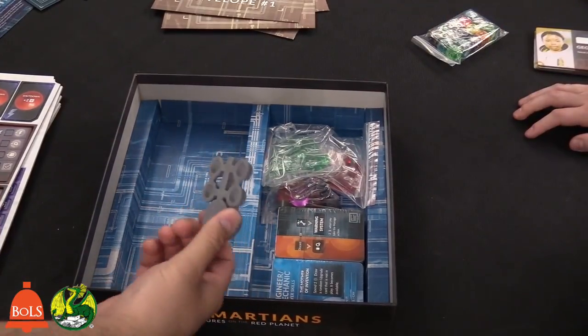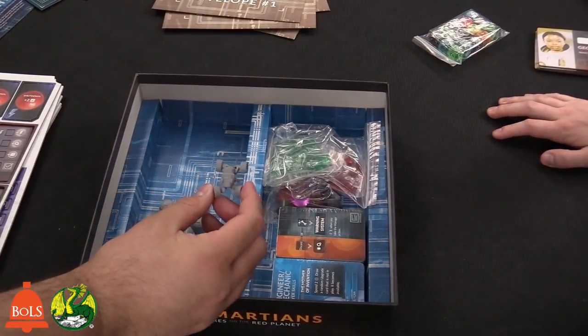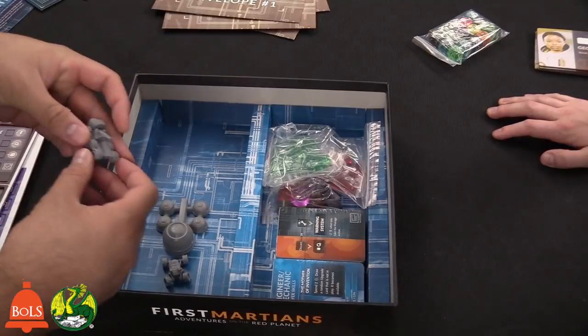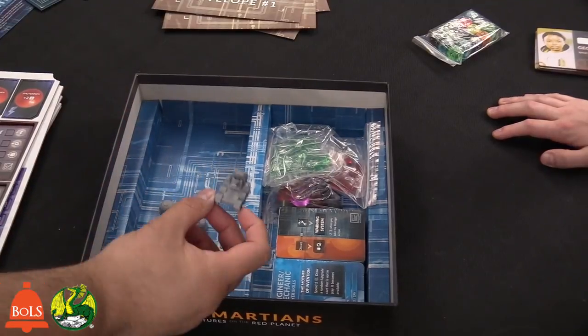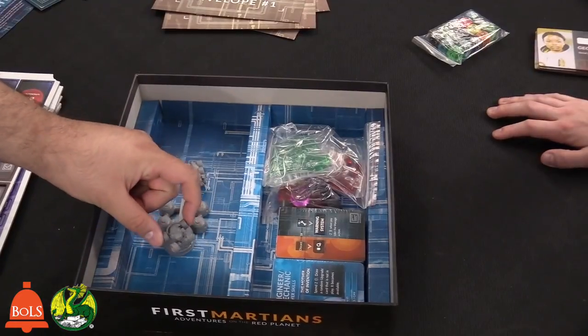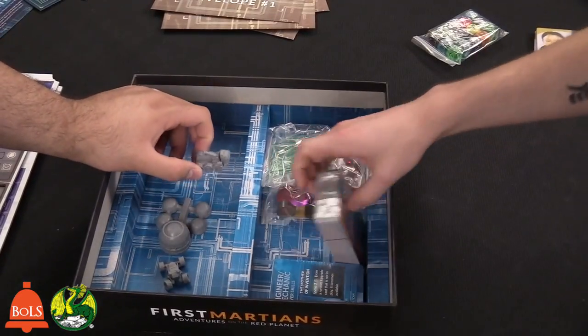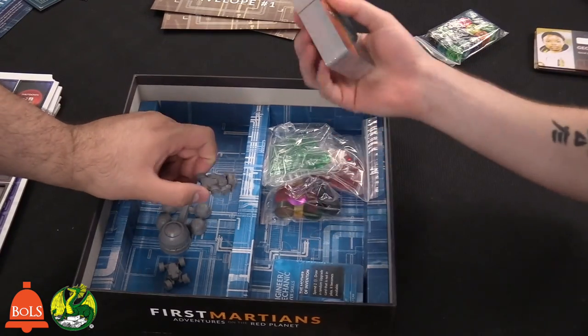The base mini is really cool — they didn't need to do this but they put minis in. You've got a rover, and you're driving around Mars. You also have what looks like a tow truck — they're both rovers, but one is like the speeder for when you want to go fast, and the other is for when you've got to go pull someone out of a ditch.